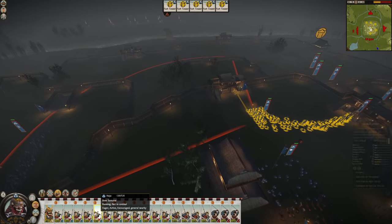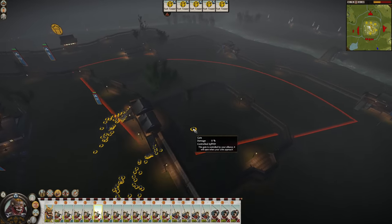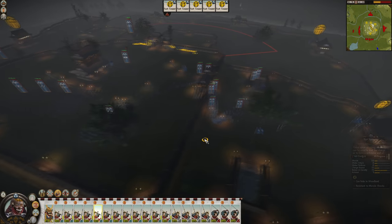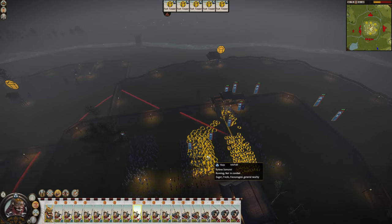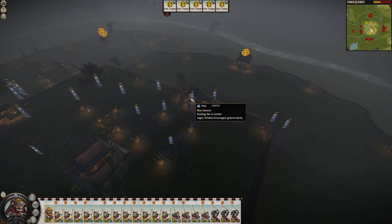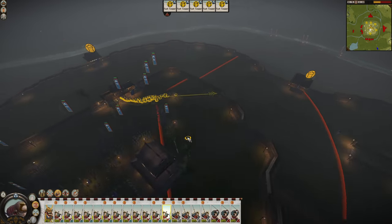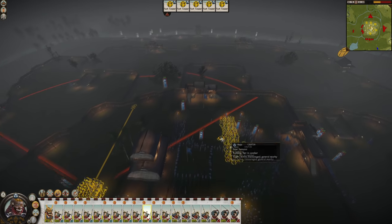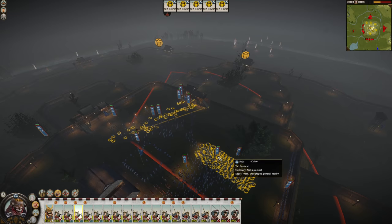We have enough archers to completely fill the inner wall, so we don't have to spread out. When I played this myself the first time, I left a couple of units behind to hold up the enemy, but I'd rather use my bow samurai as actual melee infantry — have them shoot their arrows, but then use them in melee, because they're really solid when they have Stand and Fight as a buff.